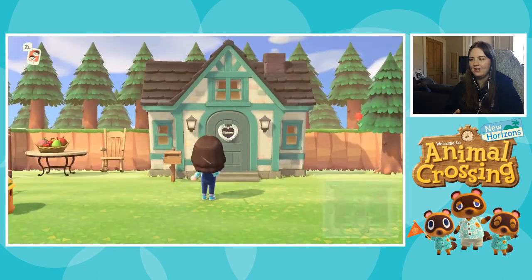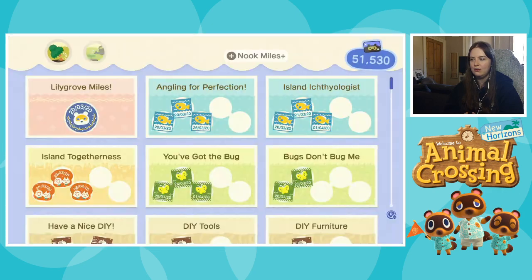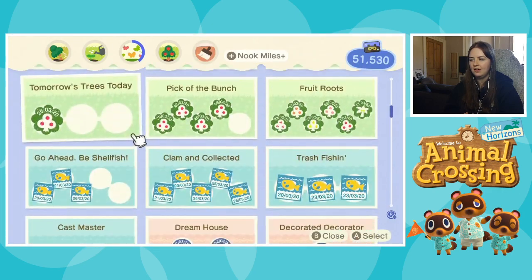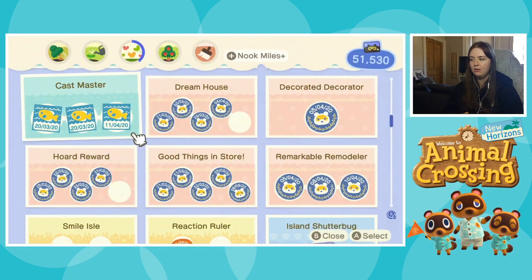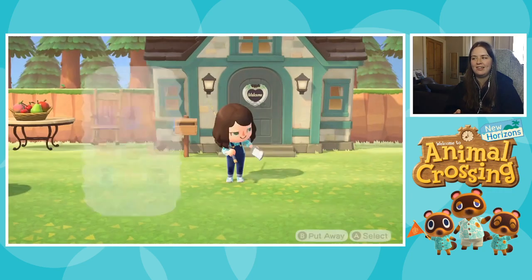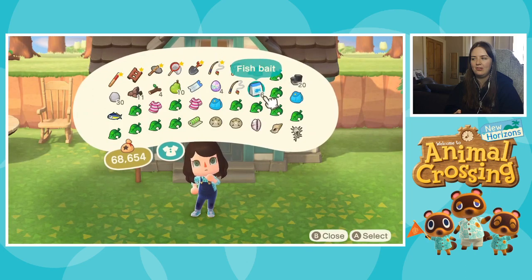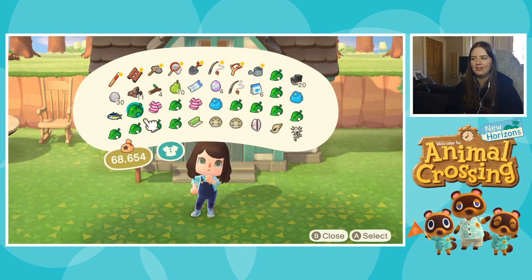So here's the house. I actually did quite a few bits and pieces with redecorating the outside, because there's this Nook Miles thing for remodeling your house five times. I just changed the mailbox a few times until I got all of those stamps, but it's now as I want it to be. I've filled the inventory with stuff — okay, don't worry about it, it's fine.